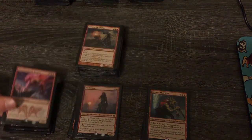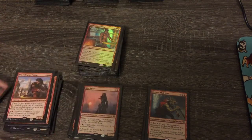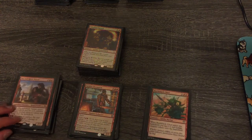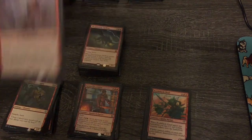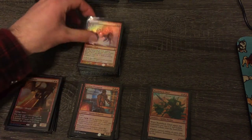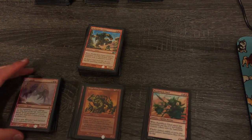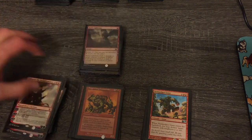Hellrider: good. Thunderbreak Regent: good. Hero of Oxid Ridge: also good. Pia and Kiran Nalaar: fine. Bloodfire Enforcers: medium. Keldon Champion: medium. Wildfire Eternal: good. Charging Monstrosaur: good. Zada's Conscripts: good. Thundermaw Hellkite — we'll keep that, along with Glorybringer. Galvanoth I think is good for spells. Siege-Gang Commander: medium — I think it's good on its own. Flesh Pulper Giant can go — it's just filler. And we'll keep Chandra and Sarkhan for our Planeswalkers.